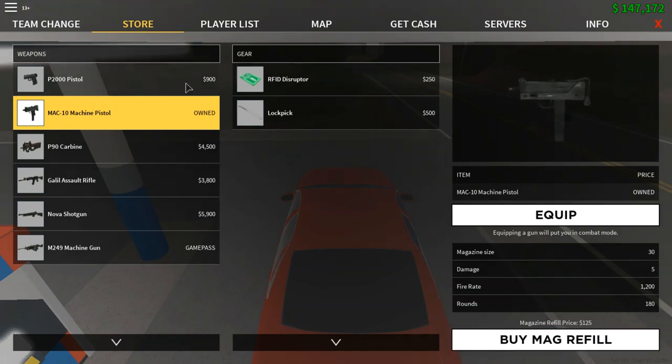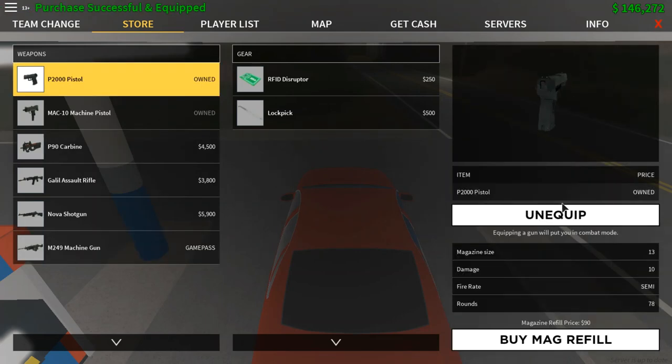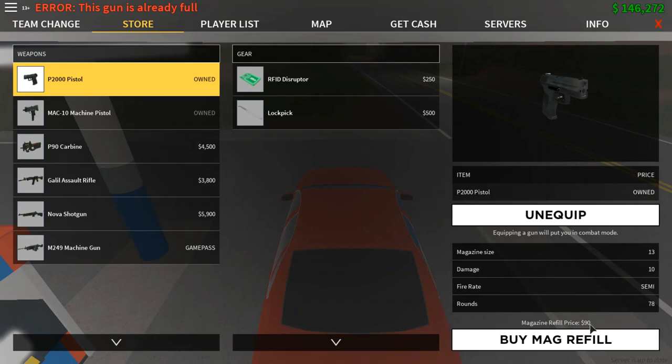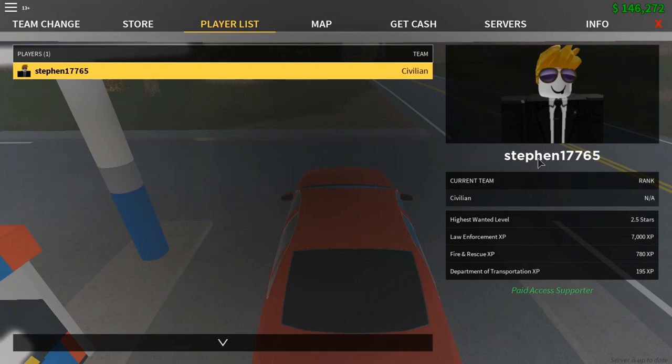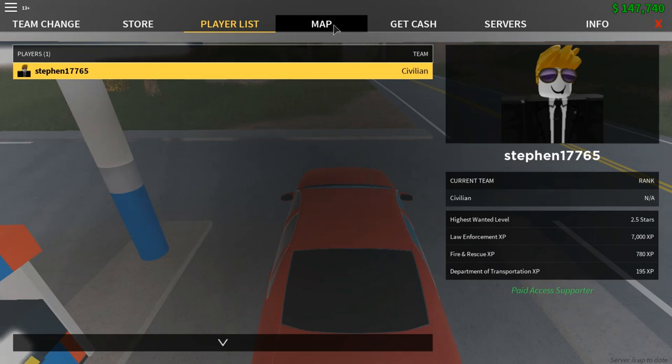To buy a mag refill, just press the refill button. For example you can purchase the pistol and buy a mag refill for 90 in-game money. Over here we have the Player List — in a normal server it will be fully populated and show each player's team. If you press on a player you can see their highest wanted level, XP for each team, and various stats. Notably, you cannot see other players' money balance.